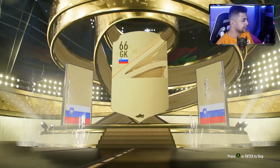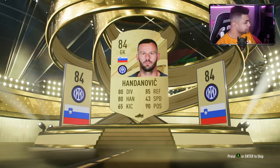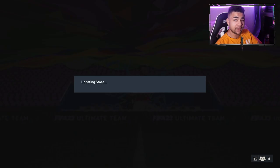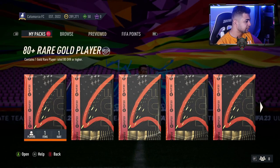First one's a board — we'll take it. It is Handanovic. I'll actually take that, that's beautiful. Out of the first pack, more than happy with that, that's incredible. 84 — helps you with other SBCs further down the line. I'll take it. Sub fodder. All right, second one now.